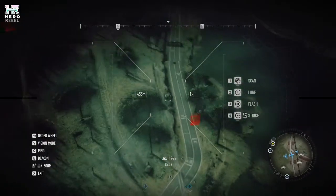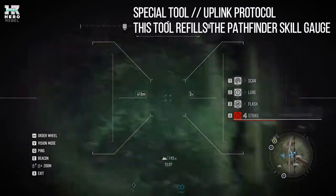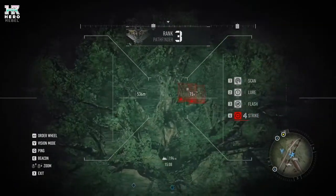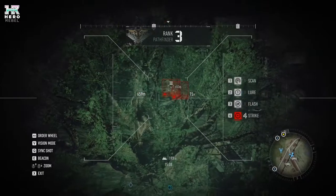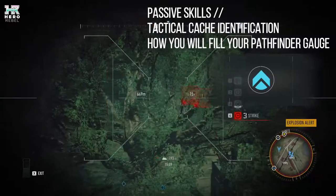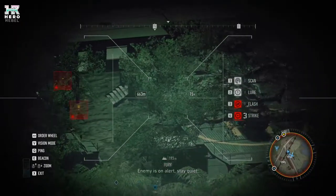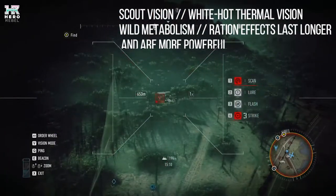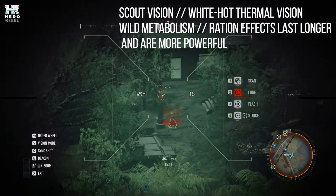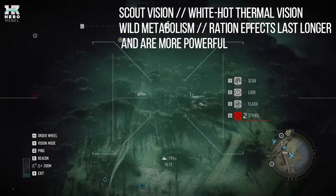To be able to take control of the drone, you'll need to pick up special tools called Uplink Protocols. In PvE this is relatively easy, as your passive skills allow you to identify these tactical caches. Another passive skill is called Scout Vision, which is White Hot Thermal Vision, and Wild Metabolism, which helps ration effects last longer and makes them more powerful.